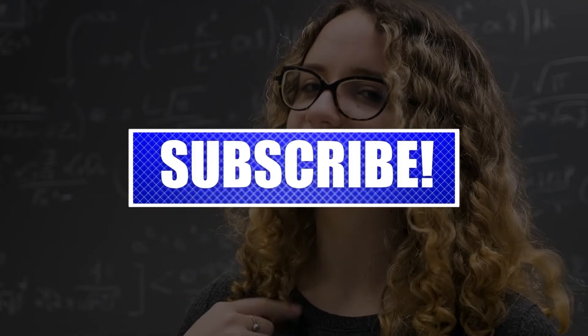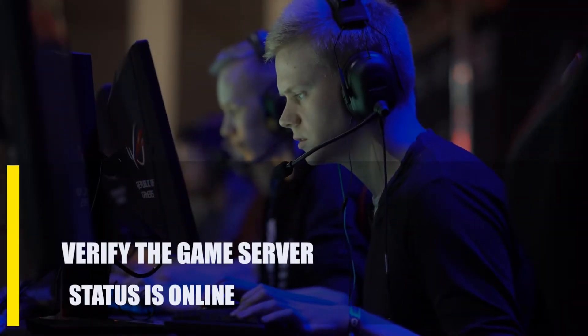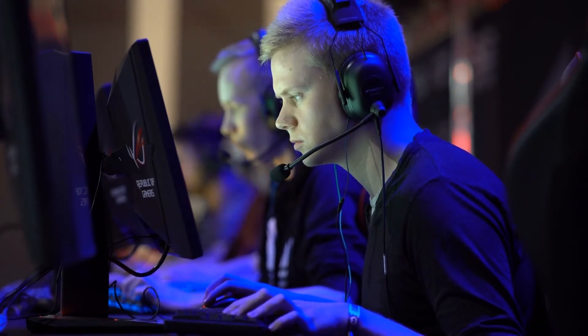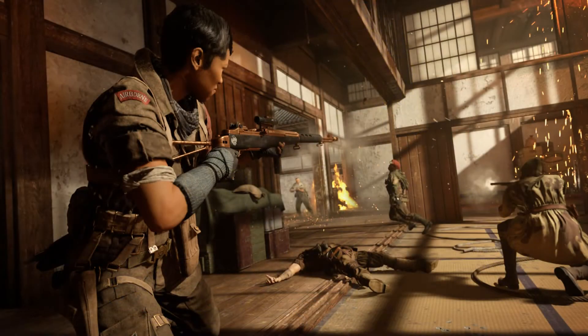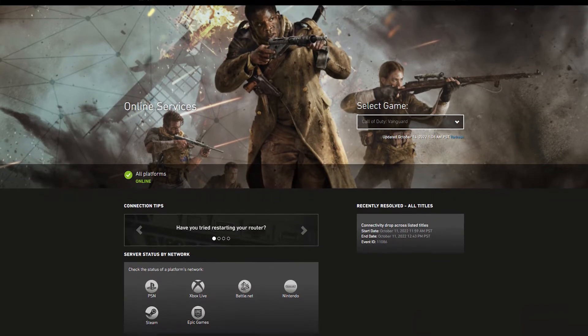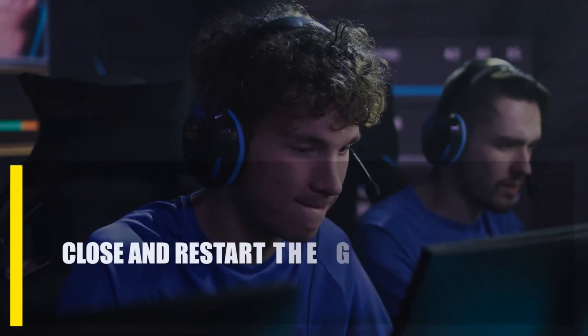First, verify the game server status is online. The first thing you should do is make sure there are no ongoing problems with online servers. You don't want to waste time trying to fix the error on your end when the main cause is something you can't change. The best way to find out how Call of Duty Vanguard servers are doing is to go to Activision Online Services.